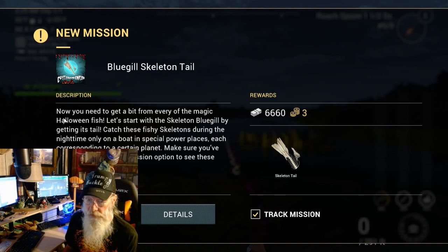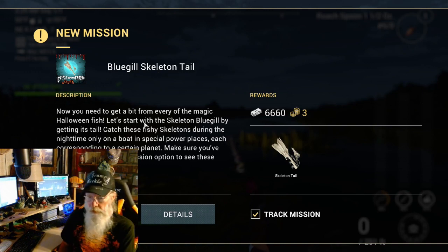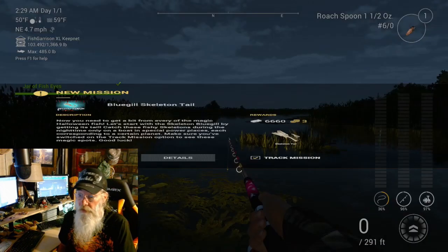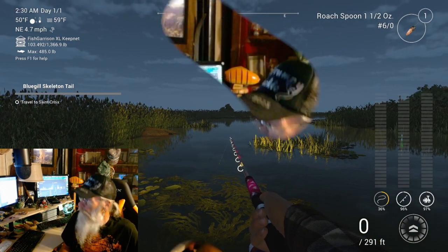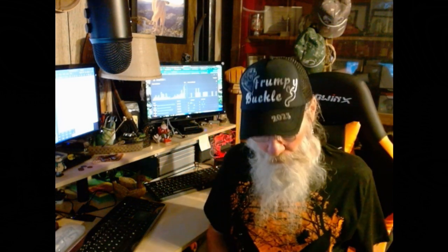All right guys, here's the next one: the Bluegill Skeleton Trail. We're going to be heading there next. We say okay to this and we need to travel to St. Croix. You know the routine — hit that like button, hit that subscribe button. We're on a roll with this Halloween mission. I'll be back pretty soon with the next one. We'll fish for some bluegill skeleton trail in St. Croix. Thanks a lot for watching — never ever give up, fight. We'll be right back.